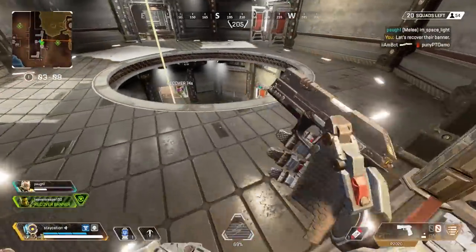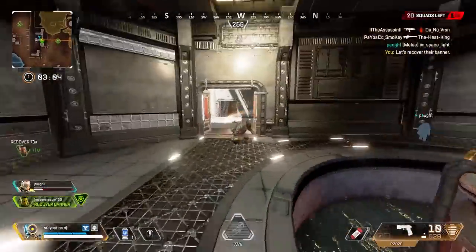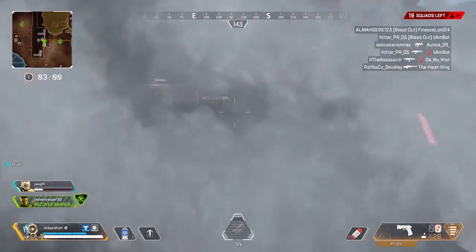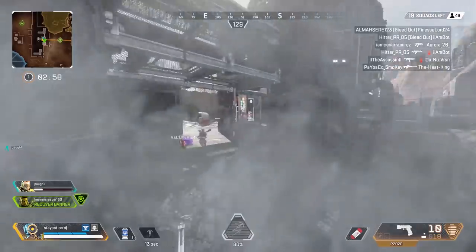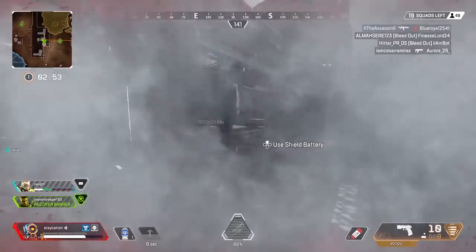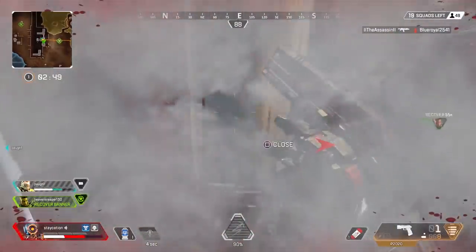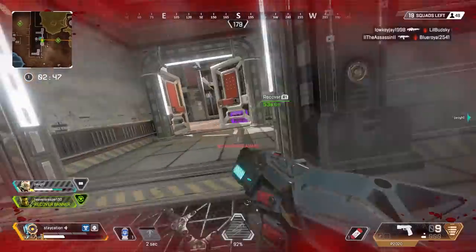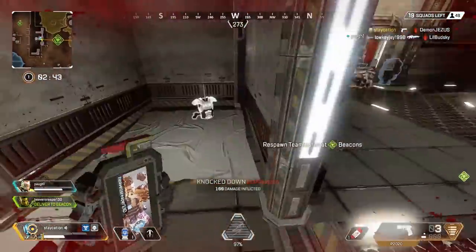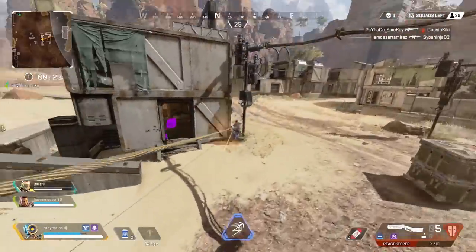Yo yo yo, what is going on everyone, welcome back to the Day Nation with your boy Dave for another Apex Legends video. I want to stress something today that I think will elevate your game to the next level. A lot of people favor guns like the R301 and the Spitfire — guns that are pretty easy to use. The R301 doesn't have much recoil, and the Spitfire has an extremely long magazine so you can just fire it all day long.